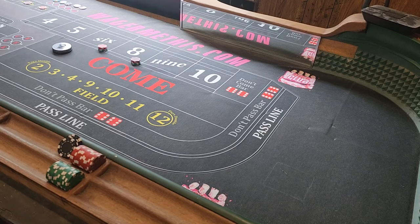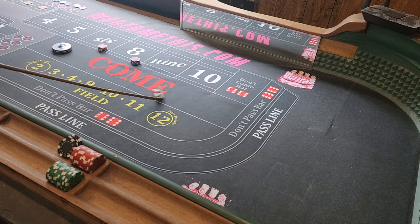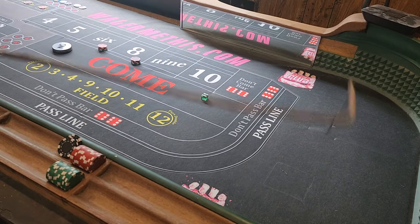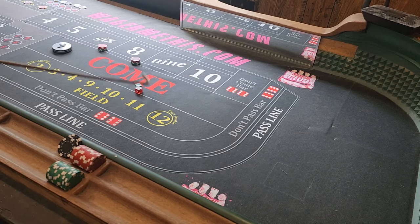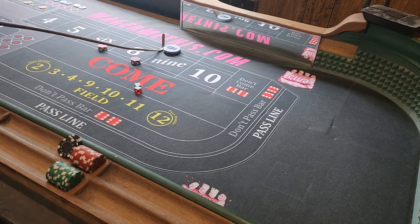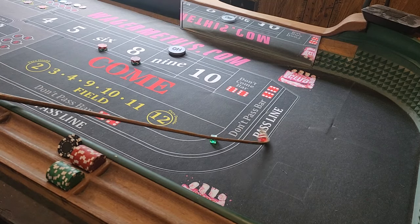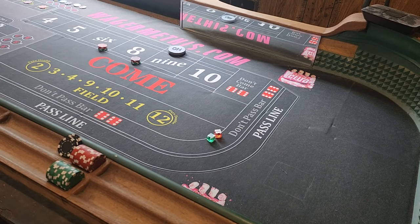Coming out — box numbers are off and we have a seven. Should have been on the line, but doesn't matter for us right now. And a nine — okay, here we go, we're working now. We need a six or an eight and then we'll go to the hundred dollar iron cross. There's the eight right there, six deuce. Okay, so this is going to win $105.